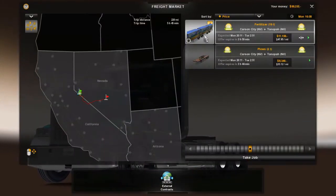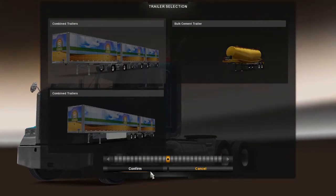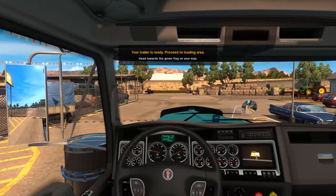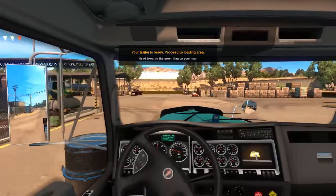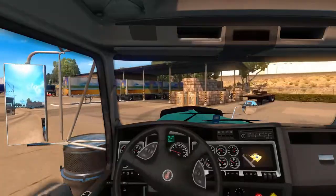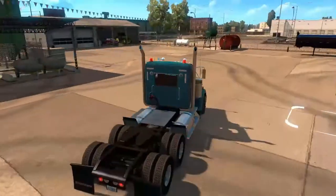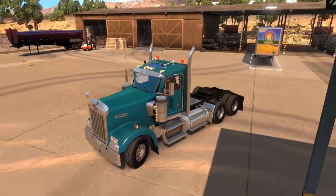We are going to take a very rare triple trailer in Nevada, where it's the only place you can actually get it. You have to have a start and end point in Nevada itself to get these triple trailers. Obviously at this point it was on the beta branch, so there were no mods activated at the time, so we get the default skinned triple trailer - which is part of the trailer packs anyway.